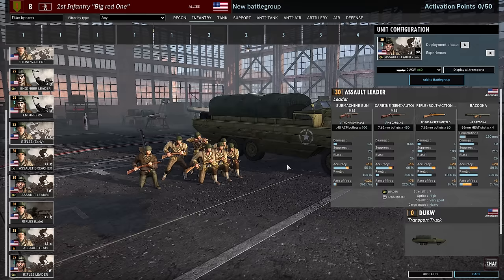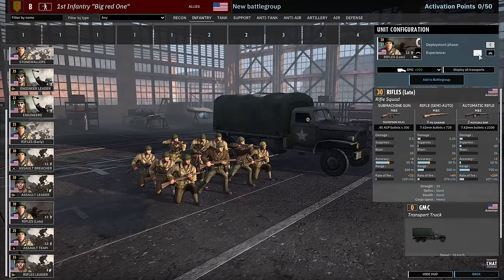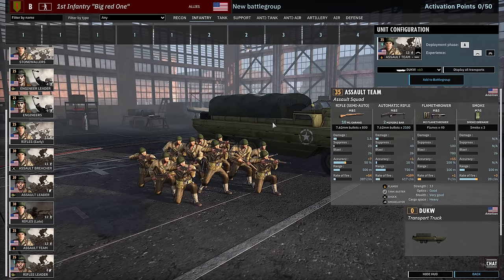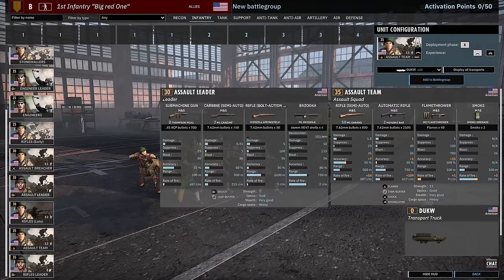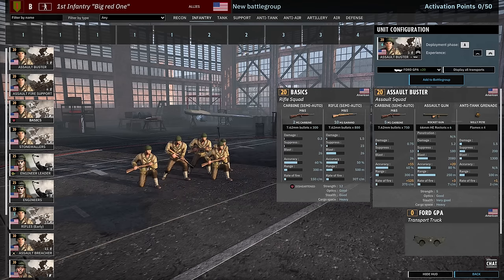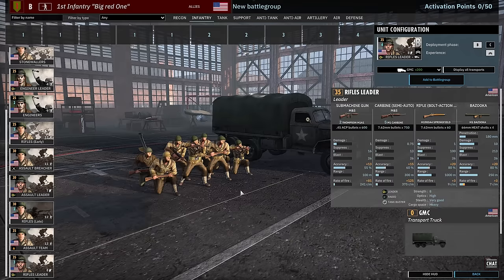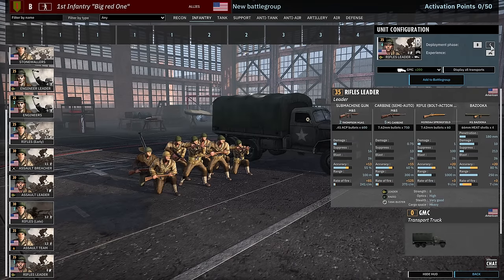Then we have the Assault Teams, also available in Phase A — another really good squad. Ten M1 Garands, two BARs, flamethrower, and again smoke grenade and Shock. Fantastic close range infantry with decent availability. The assault units at the bottom — Assault Breacher and Assault Team — are definitely good value for money. Then there's the Assault Leader: only two available in Phase A at 2 vet, with Springfield and bazooka. Rifles Late come in Phase C with two BARs, and Rifle Leaders are available in Phase B and C at four and six availability.